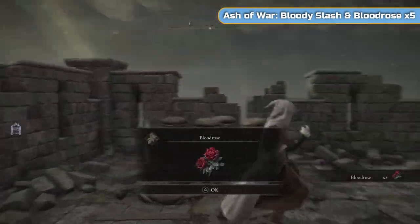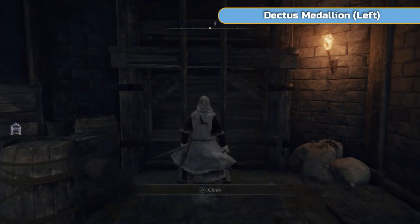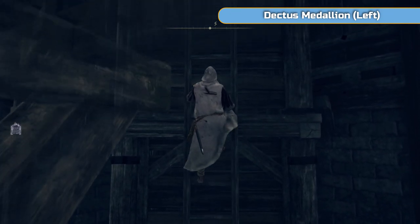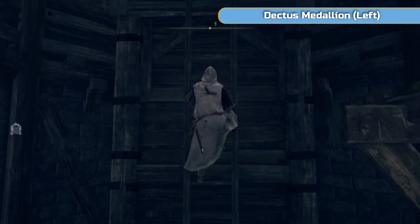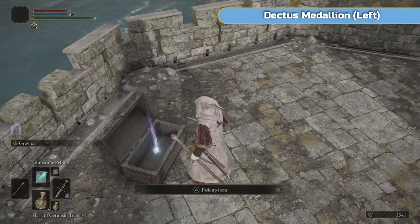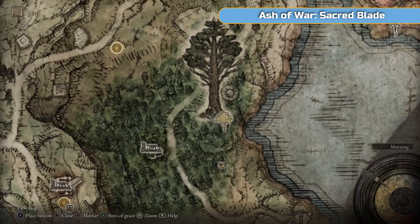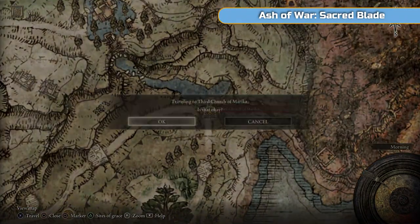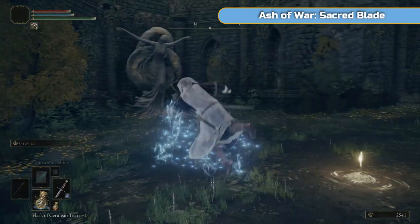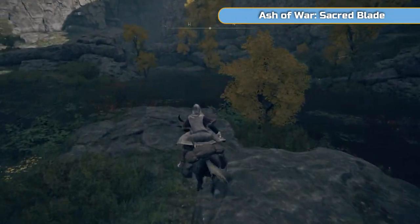This place is part of a side quest - not one that we're going to do. You're supposed to clear Fort Haight and then speak to a guy to the north who's standing on some ruins, and then later he becomes crowned as king or something like that. We're not going to do it as it's not necessary. What we are going to do is come up here and get the Dectus Medallion left-hand side. You use these medallions to go on certain lifts. We don't actually need this one because we're going to take a shortcut up, but grab it anyway.